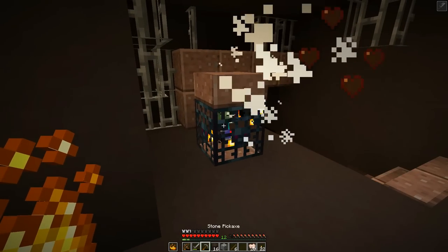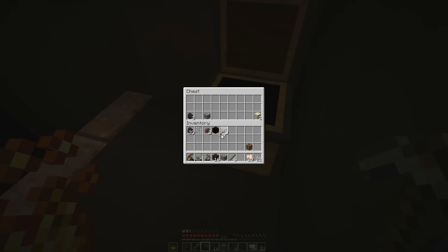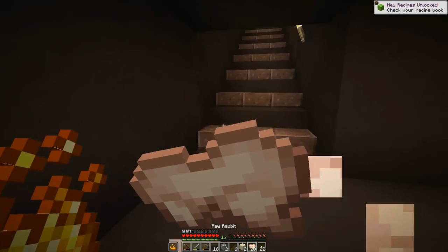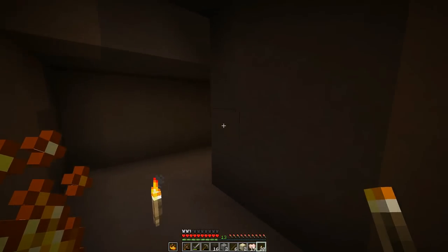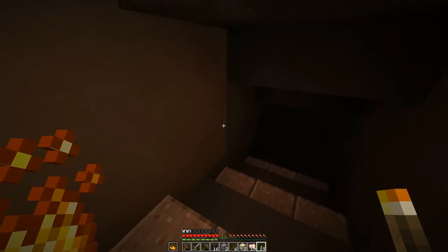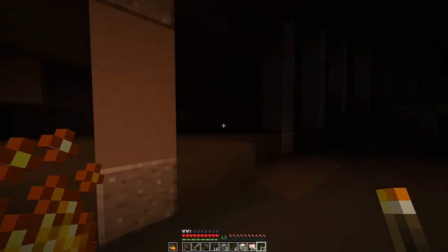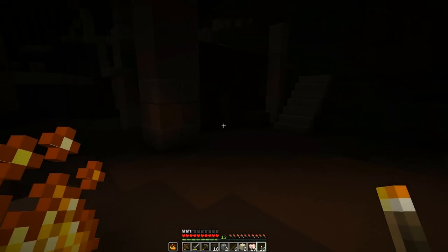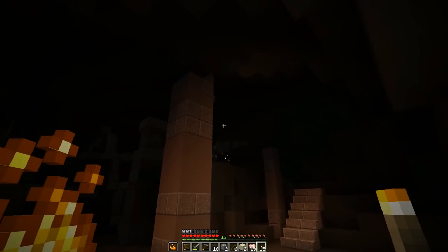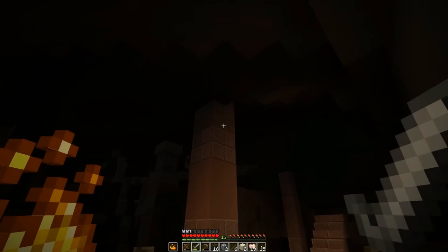Arrows — the mobs also seem to be spawning in kind of weird. Not sure what that's all about. Arrows and sand — what on earth would I need either of those things for? I don't have a bow, I don't think we even have access to string at this point. Although I could be wrong. Things are really opening up now. It seems to just be the zombie dudes in terms of mobs.